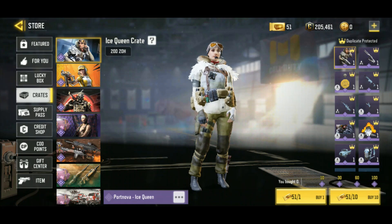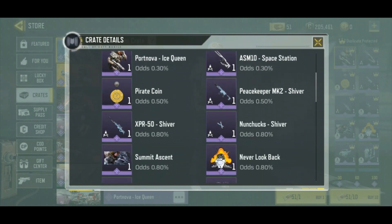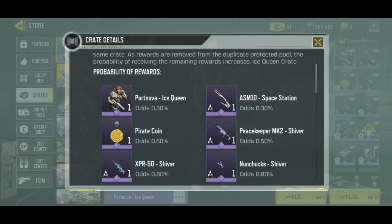Hey everybody, I'm really excited today. I've been saving up my gold tickets — I've got 51 of them — and we just got this new crate showing up here, this Ice Queen crate. There are two reasons I'm excited about this crate. One, there is an Epic XPR-50. I do not have an Epic XPR-50, so I'm hoping that would be one of the guns that I get.